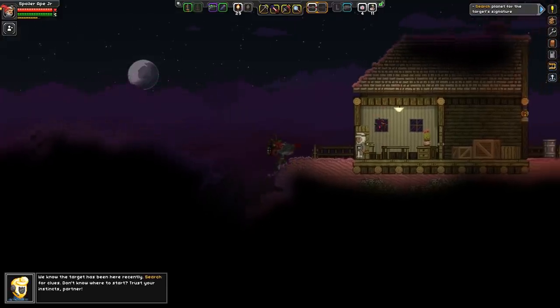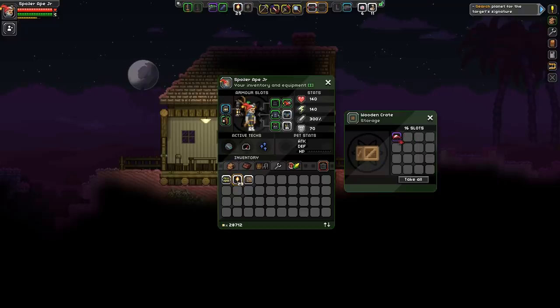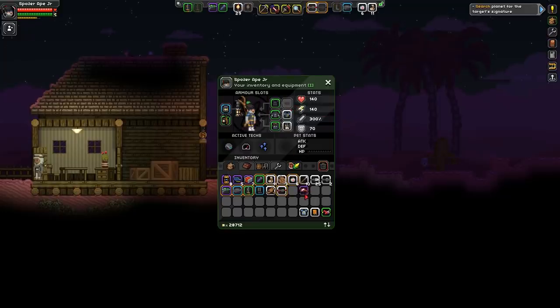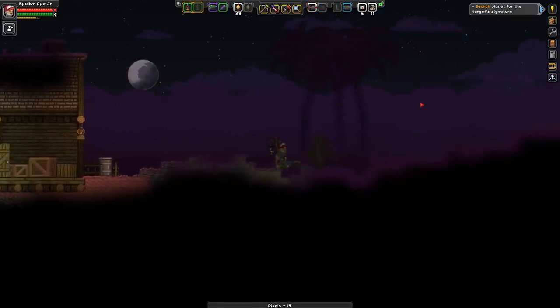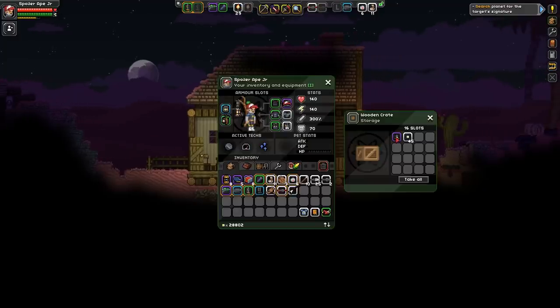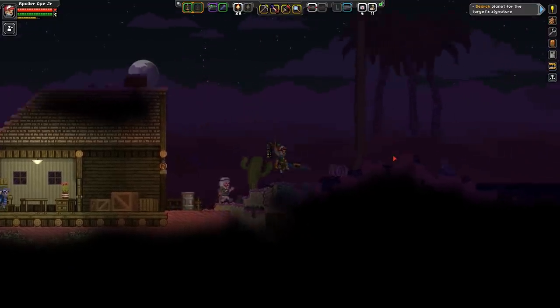We know the target has been here recently. Let's see if I've been here before - no I haven't. That cap actually feels like something Spoiler Ape Junior should be wearing. He looks like he's 17 - trouble is I named him Spoiler Ape Junior, but he's got grey hair and looks elderly. But give him a hat and all is suddenly good. So let's have a wander around the planet. I've got my usual sprint and triple jump loadout.